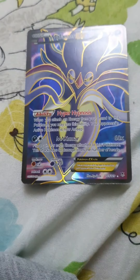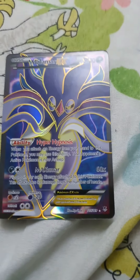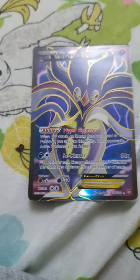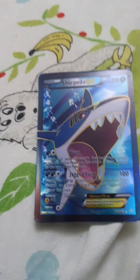This Pokemon is Malamar — I also like him, he's really cool. He has 170 HP, an ability, and 60 times damage — that's a lot. This Pokemon is called Sharpedo — one of my favorites. It has 170 HP and 100 damage.